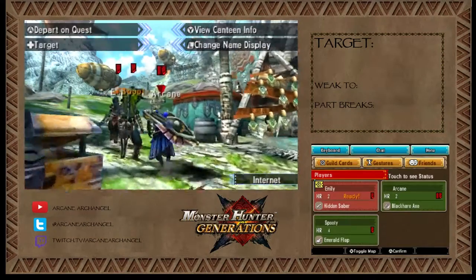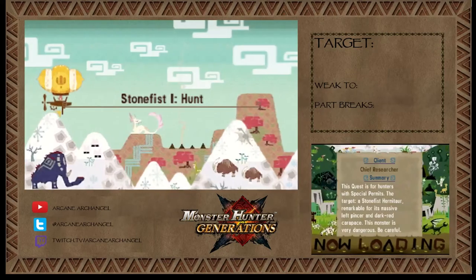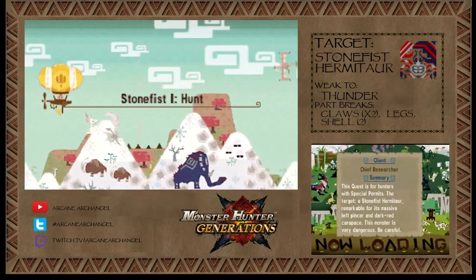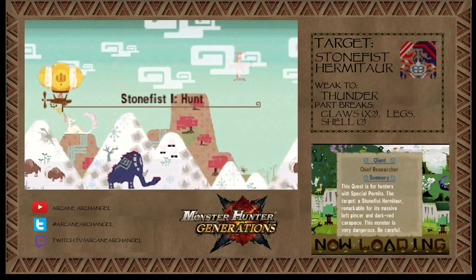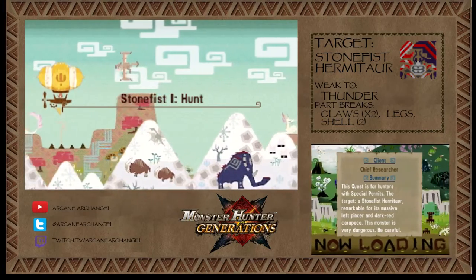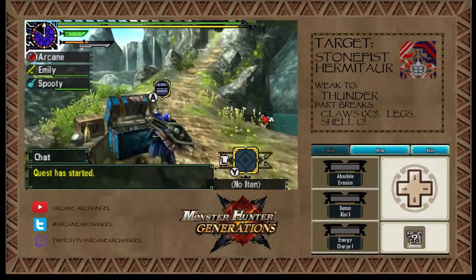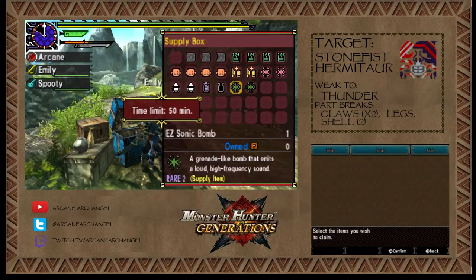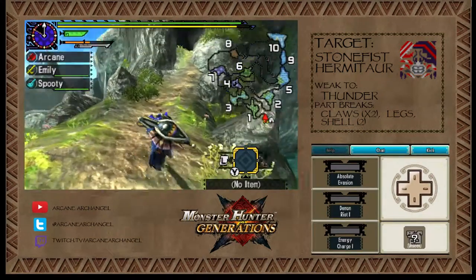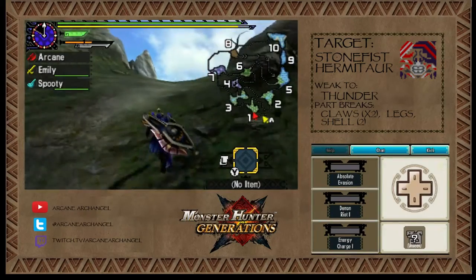Making sure I have everything. You're not my real dad — that's creepy. So we are headed to the desert island to hunt a Stonefist Hermitaur. Stonefist Hermitaur is a Hermitaur with a fist of stone — I have no clue, I've never fought it. I know, I'm such a way with words. All the wet stones are mine — yeah, it was an accident. Whatever, it's not like you don't have 20 of your own. I have 15.